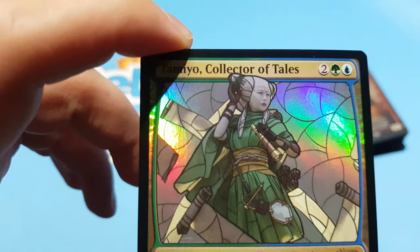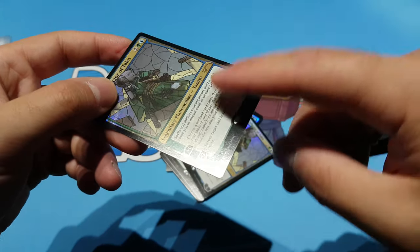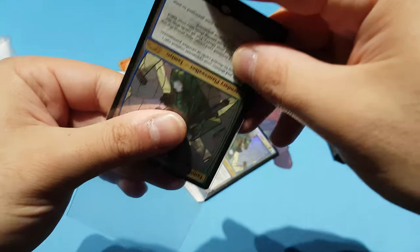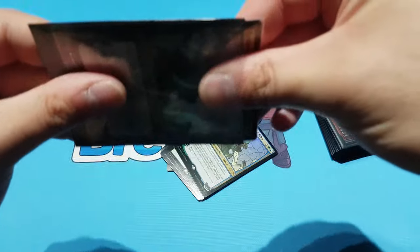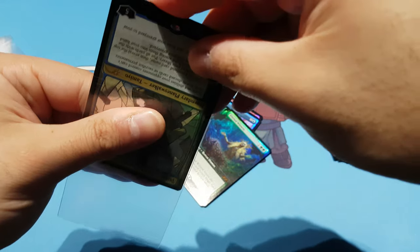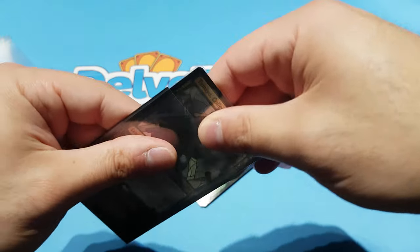I already have Ashiok in the Stained Glass version — it looks pretty cool. I like how the planeswalker itself isn't foil; it's everything around it. Nice contrast. There's a printer line there — oh well, that's quality control for you. That's still near mint by today's standards, essentially pack fresh. I got two of them and I think I have a full playset coming, though I only play two in the deck. They're relatively cheap so it doesn't hurt.